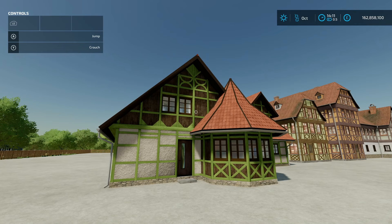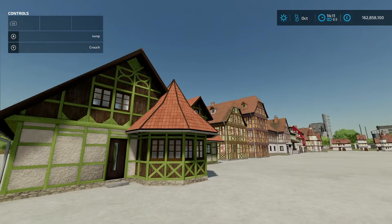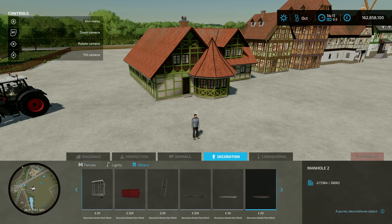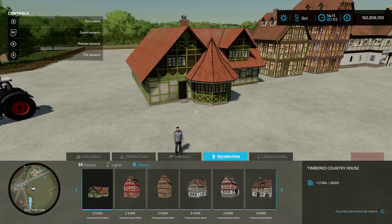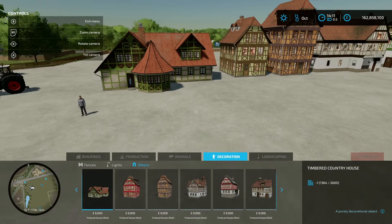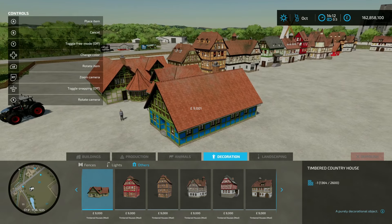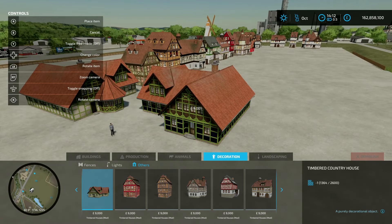Next up is Timbered Houses, this is by farmer5tom - 29.03 megabyte on the download. You're going to find 16 different decorative houses in the construction menu under decorations and others. There's your timbered country house to start - all of these cost nine grand each, and some are smaller than others so I'd go for a bigger one to get more for your money. You can also change the color - not sure about that blue, it's a bit bright, but cycle through and find one you like.